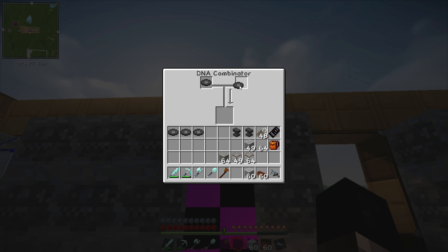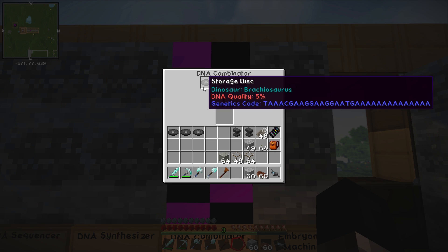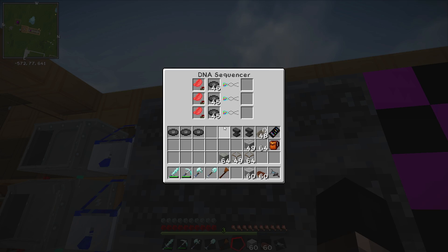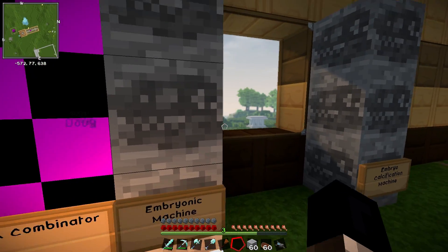We've got the 20 and the 24, which will make 44. 44 plus 8 is 52 - 62. We're almost there, we just need a couple more. These two are going to be cooked first here in the middle. Doug's just outside chilling out in the sun - are you enjoying yourself, Doug? The day is almost over.